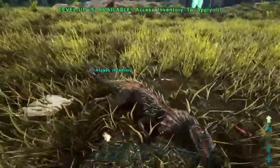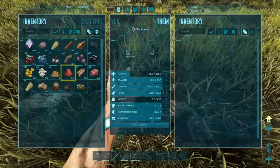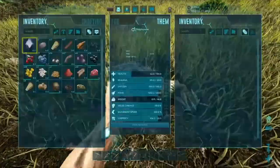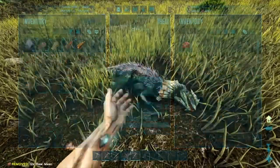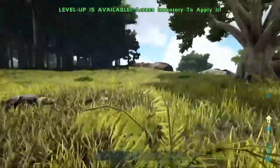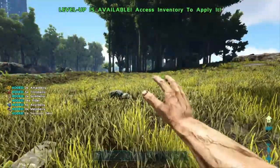Got ourselves two dilophosaurs. Let's put the meat on you, and let's put the rest of it on you, good sir. Now we got ourselves some guard dogs — let's go! I'll cut it back when these two are tamed.